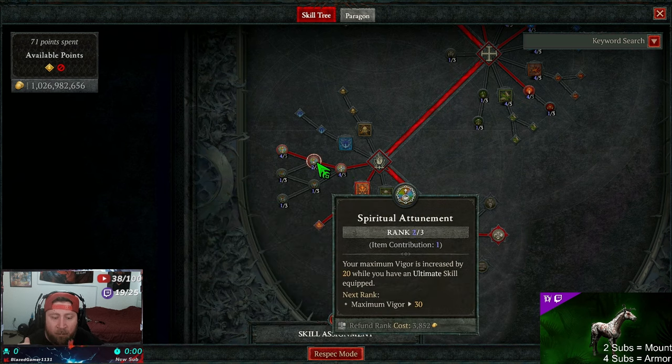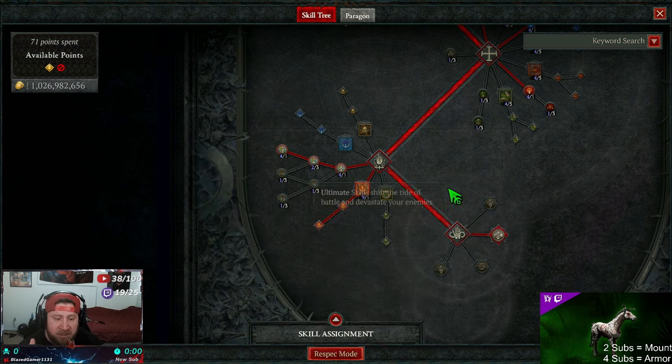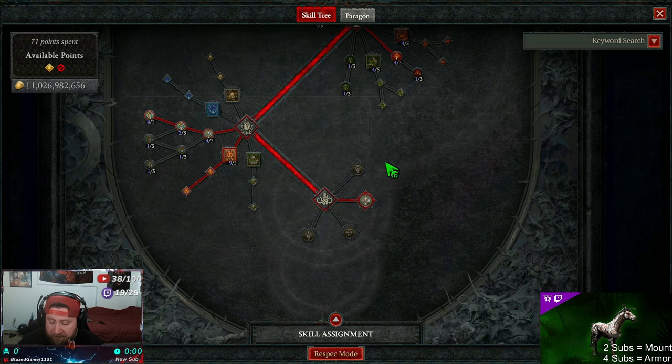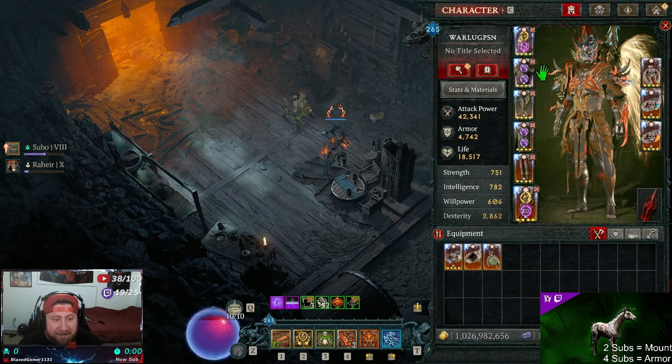We got Resolution for damage, one point in Spiritual Attunement for more Vigor, and Supremacy for more damage. The key passive is Adaptive Stance — we get all these bonuses as long as we're cycling through our different skills, which is fantastic. Now into the gear, because this build is very gear dependent.